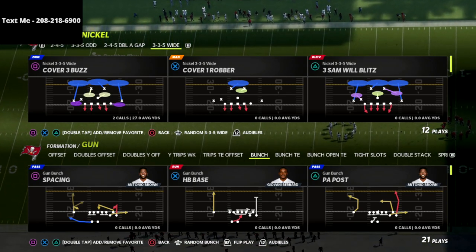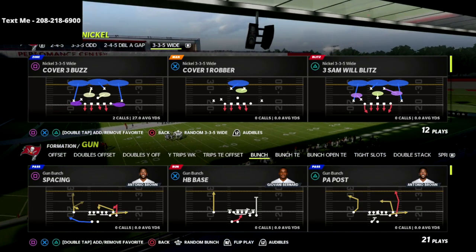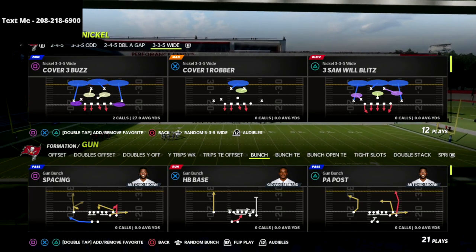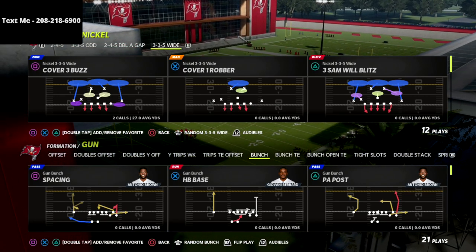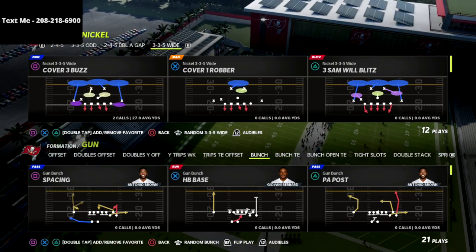I did release my full Seattle Seahawks offensive guide and we're going to be adding a little bit here and there over the next couple weeks to update it as the game goes through patches. We're going to add in the bunch tight end, the bunch open tight end, the trips tight end offset, the deuce closed, and some under center stuff. It's already over four hours of material in that guide, and if you want to get access it's just 15 bucks — the link is in the description.